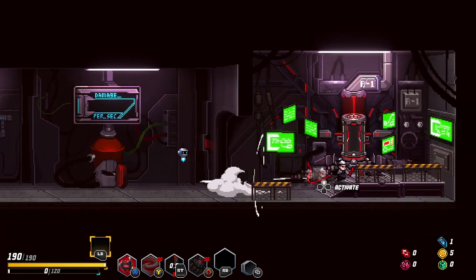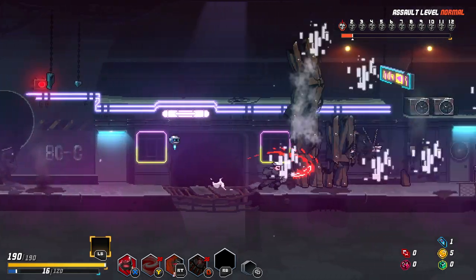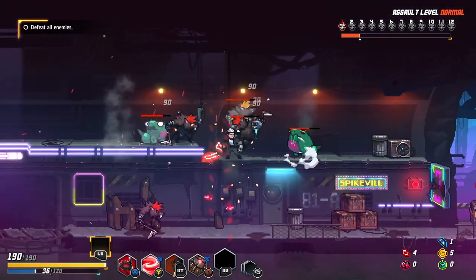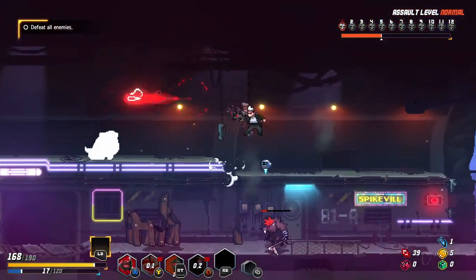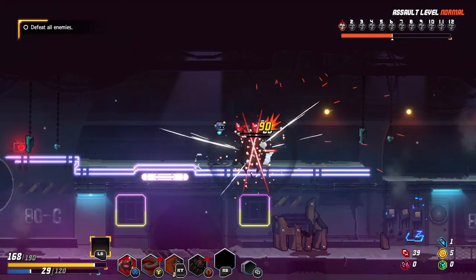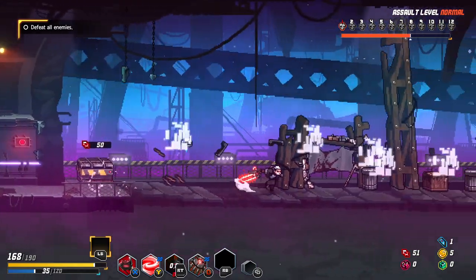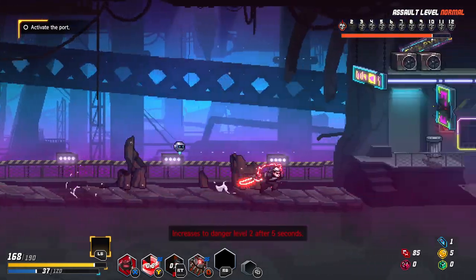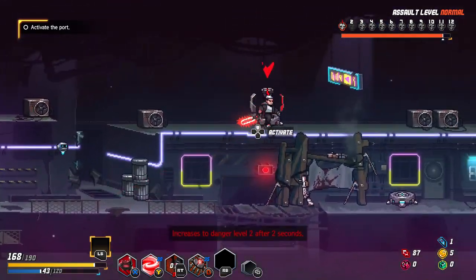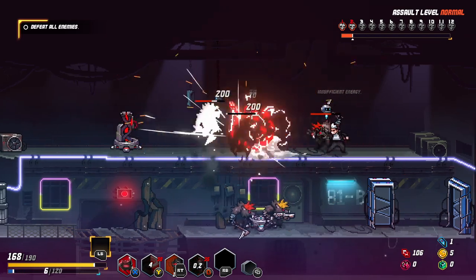Energy weapons. I didn't find Hank, I think — I didn't find the weapon operator. Sometimes I'm pressing the shoot button and it doesn't do it. I'm always trying to do the weapon shot right after I do the spinning attack, but almost always insufficient energy.